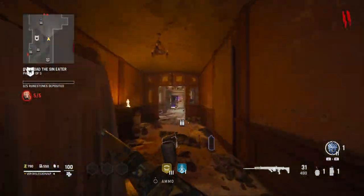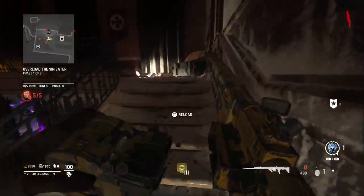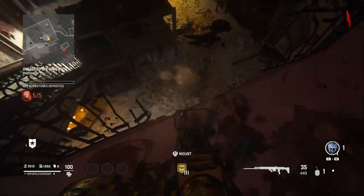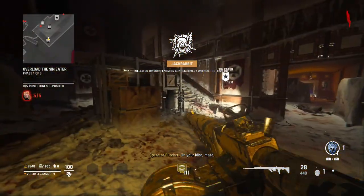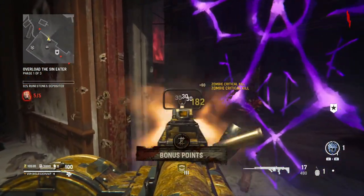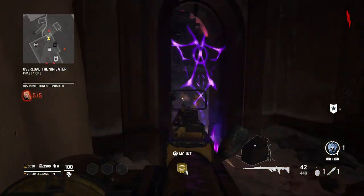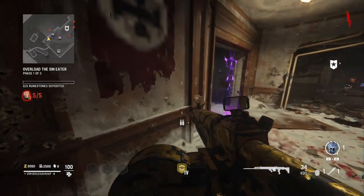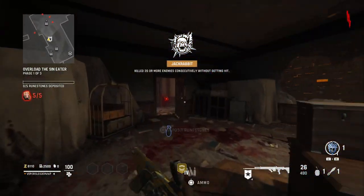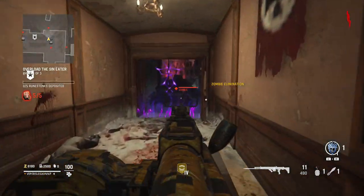As boring as it might sound to camp on round 1 or round 2, this is the easiest way to do this challenge, because the zombies are weakened and not all of them are going to be sprinting. Occasionally you might get some sprinters because you're playing objective-based as opposed to round-based, so just keep your head on a swivel. As for which assault rifle to use, just use the one you're most comfortable with — assault rifles in Vanguard Zombies are already pretty good, so any of them will work fine.